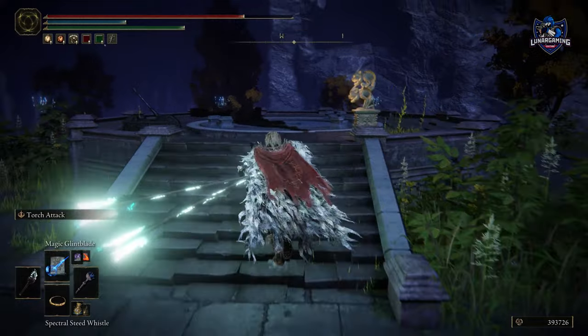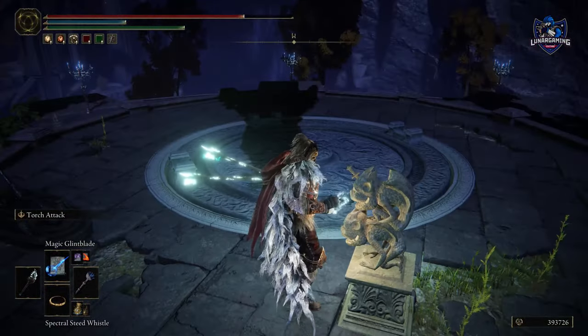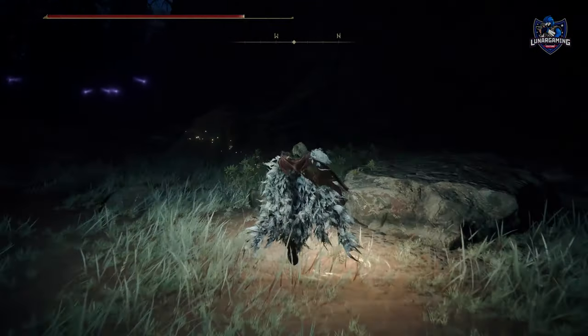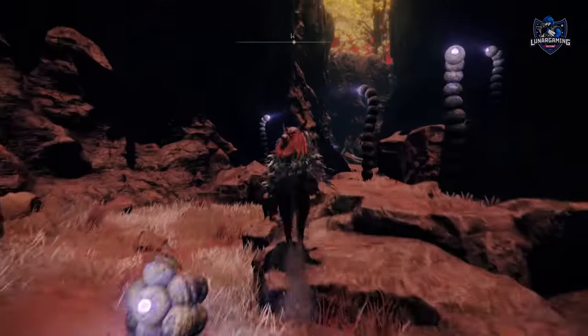Once there, use your Stonesword Key to unlock the elevator and you will reach a new area of Caelid. There is only one way to travel here and that is past the giants, to the Great Jar, and the final arena — the Coliseum.